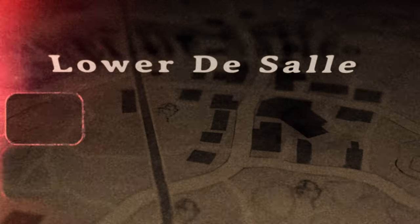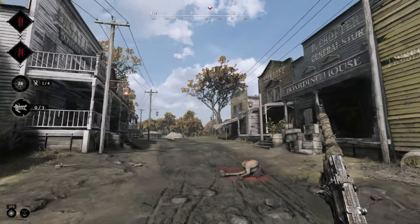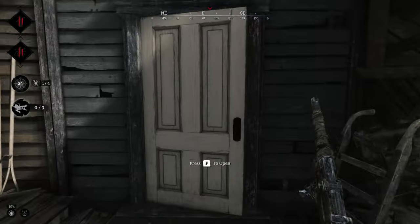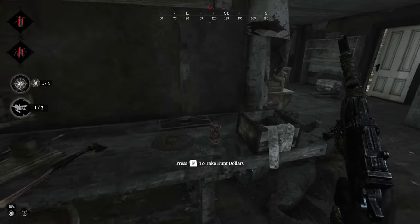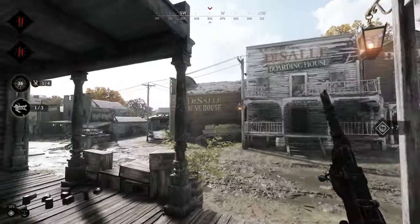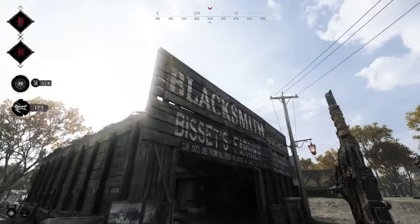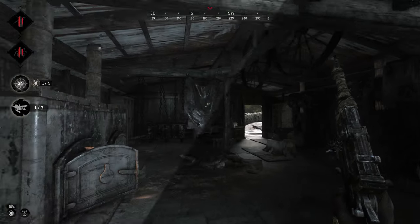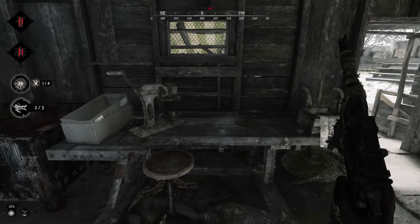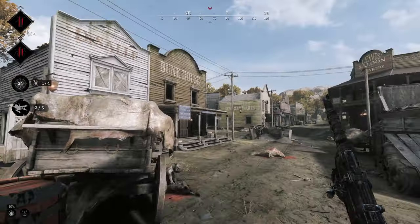Lower DeSalle. There's a lot of buildings in this one, so let me narrow it down for you. The first one is inside the boarding house, the second one is inside the blacksmith building, and the third one is in the grocery store.